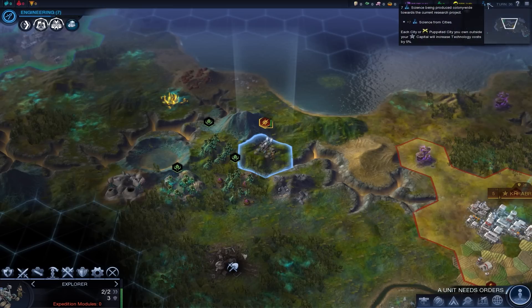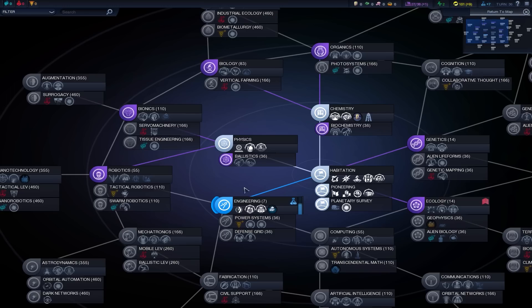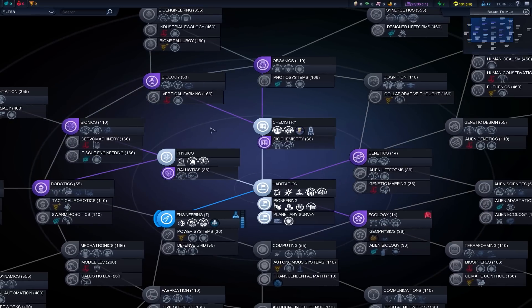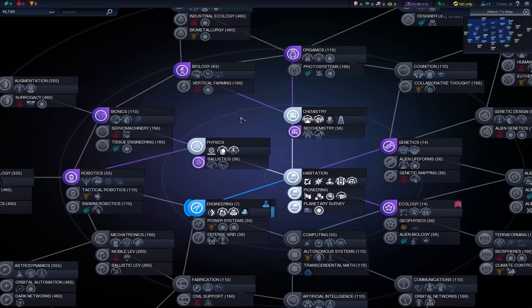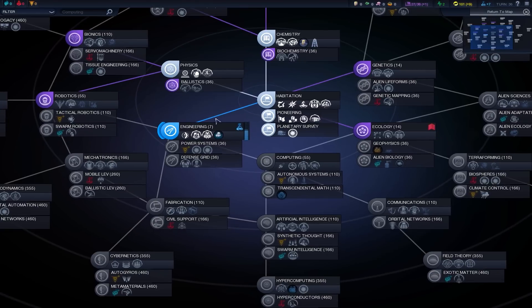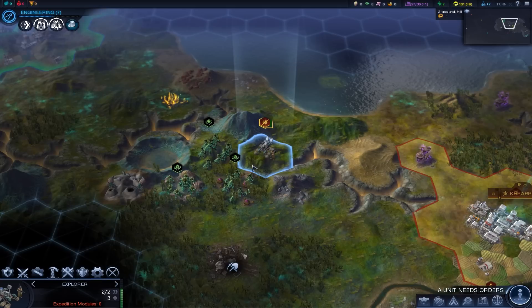Research computing. Where is computing on the tree? It's definitely nowhere close to where we are. Let me search. Computing, where are ya? So actually once we get engineering, that will be unlocked. And gunboats - that's gonna be really good. Spy agency. So this is actually just a mission to get spies going, I think. And a missile rover - that could be very good. I think that's like the siege unit for now.